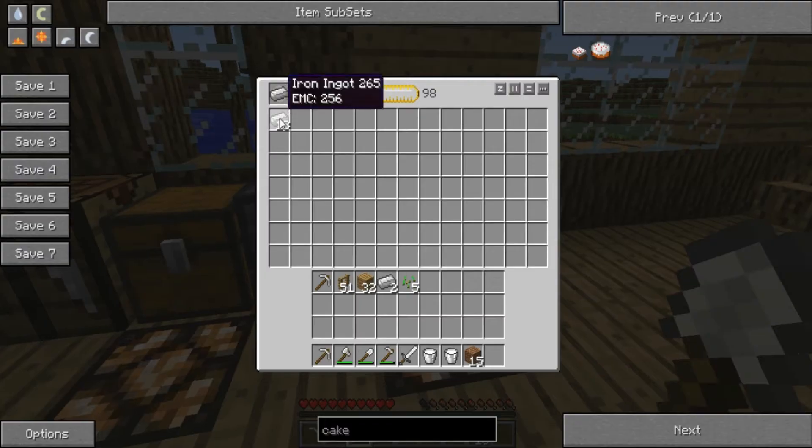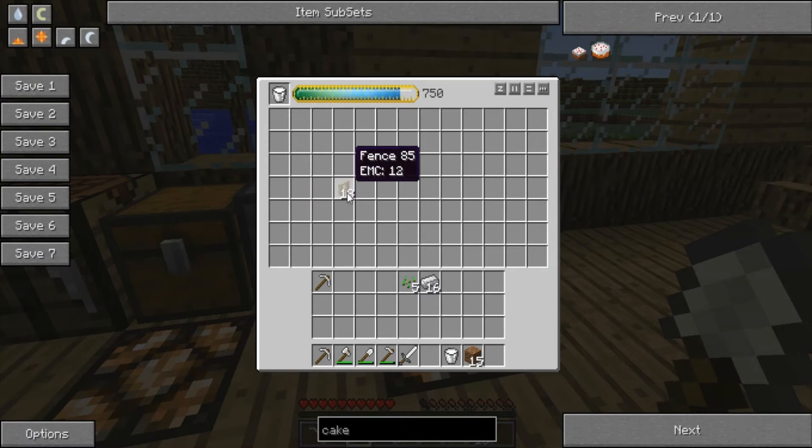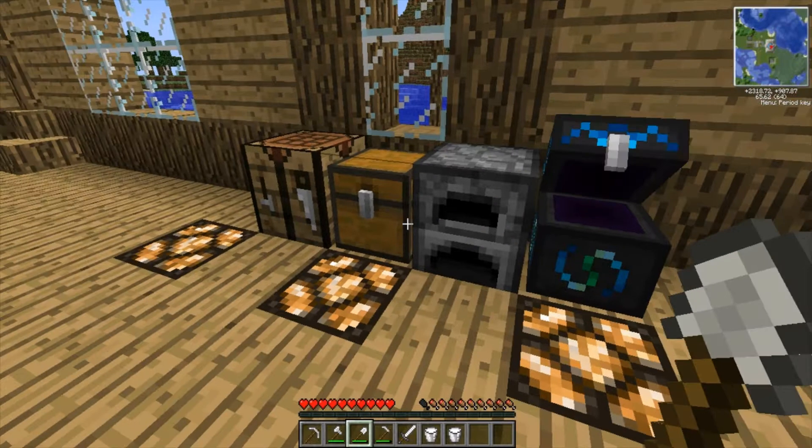Let's take this stuff out for now. Oh, it doesn't save up the stuff. Put one of these in there, put some of those in. I need one more. Oh screw it, just put in the fences, not all of them though. We got three, put in the dirt, just put in the rest of the fences. I don't care, I can make more.